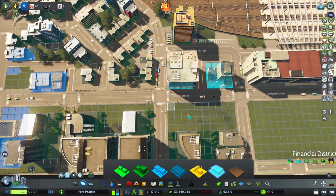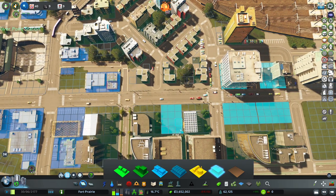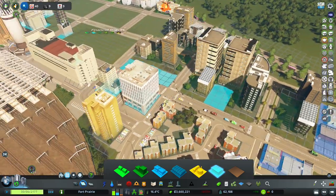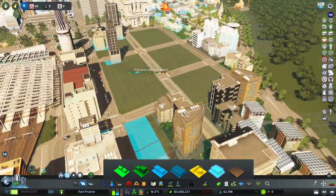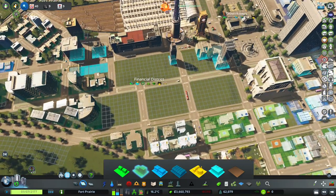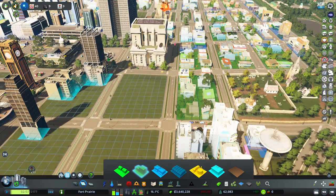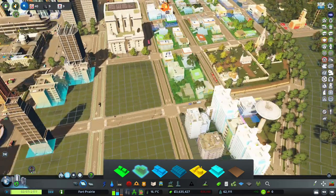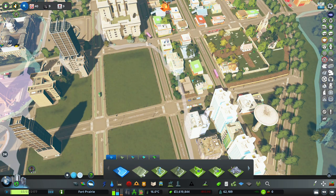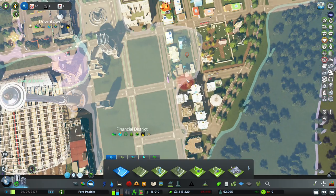Let's get some offices down here with a three-deep zone. We'll see what kind of building pops up - it could be cool or something we immediately delete. We definitely have an incredible amount of residential demand, and I think we can start seeing some redevelopment of Fort Prairie, especially around this area and the station. We'll incorporate this with our redevelopment program, taking over part of Historic Fort Prairie and turning it into condos.